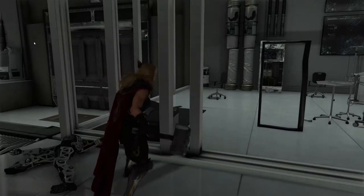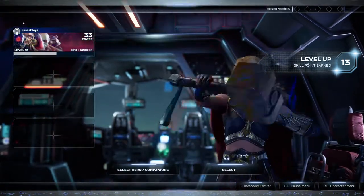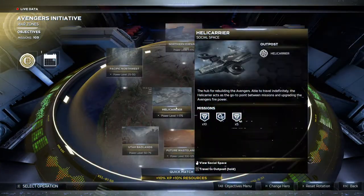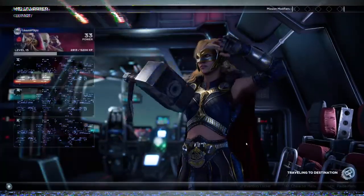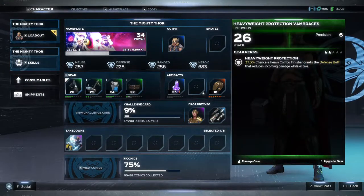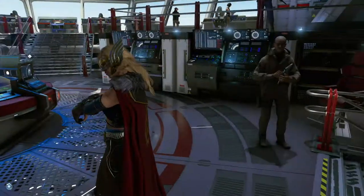Mission complete. Once we get back to the helicarrier I'm going to check the shop. At the time of recording this it's not 1pm yet so it doesn't reset. But we did increase power level while we were there, so it might have some new gear — I heard that sometimes it resets when your power level increases. Power level 34 now. Slowly but surely getting there.